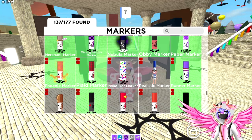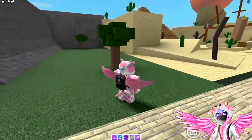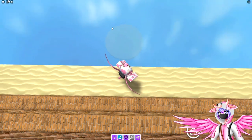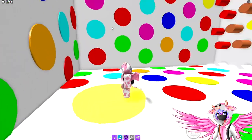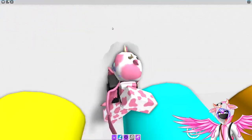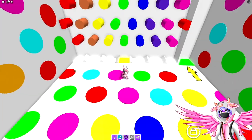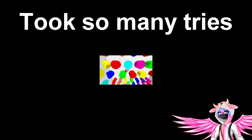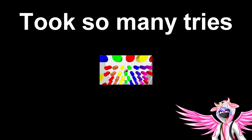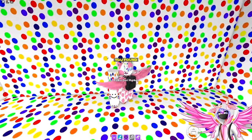The next one is the polka dot marker. Head over behind the giant pyramid — there should be a floating disc right behind it. Jump onto it and it'll teleport you into a polka dot room. Step in the green square in the corner and you're basically playing plinko until you land in the middle and hit the yellow square. Once you do, go grab the polka dot marker.